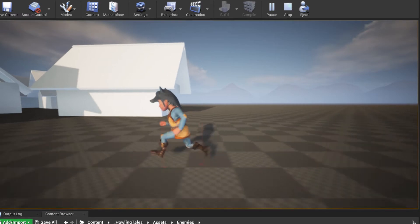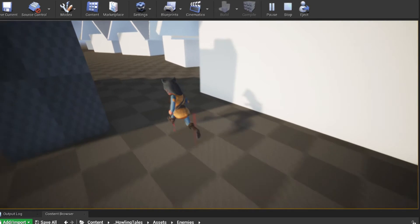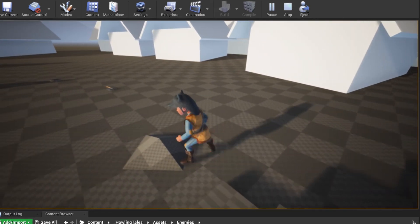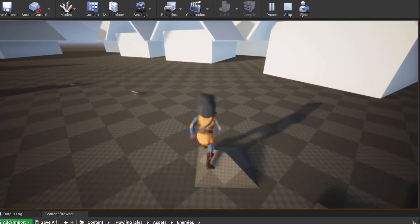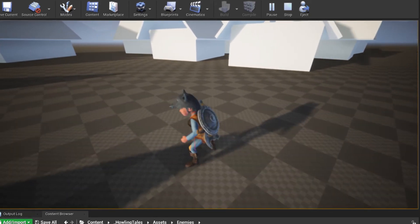Other things that I added is the IK for the feet. So when the character goes on a different kind of ground, the feet adapt to the ground. And he can equip weapons.